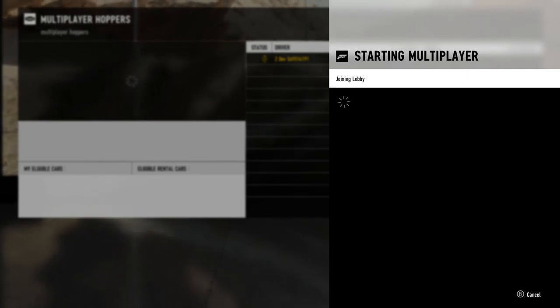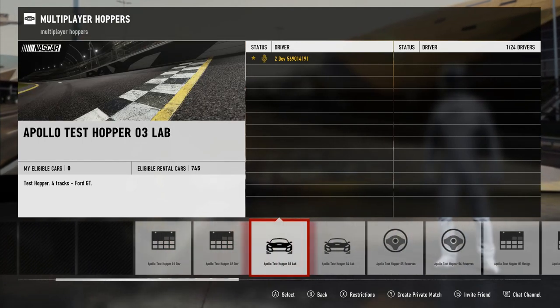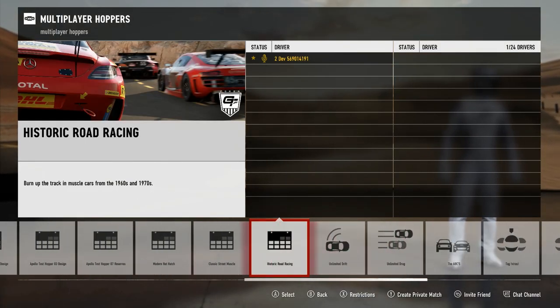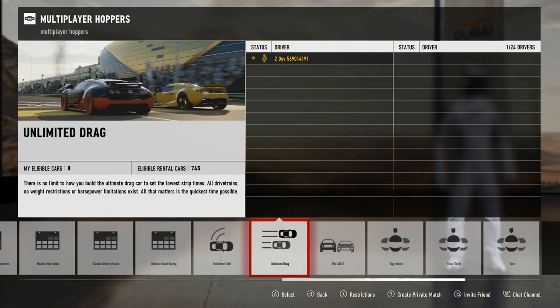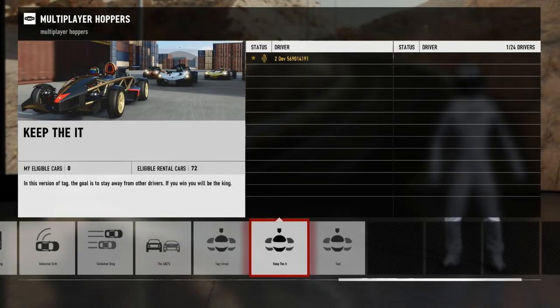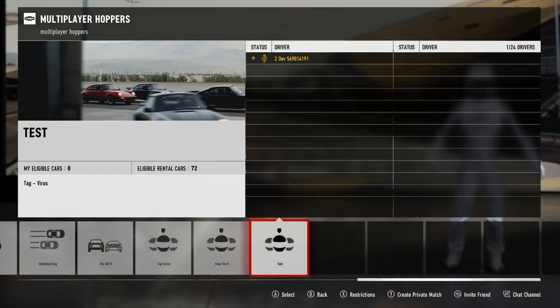I'm just going to start the multiplayer — obviously I didn't actually have access to it. We have a couple of test hoppers there; I don't think they'll be in the game. But then we do have our drift, drag, keep the tag, and all those. We have a couple of divisions there, like the ABCs — it's good that that returns at least. That's a very good hopper. And then we have a couple of classic muscle cars, that kind of thing.